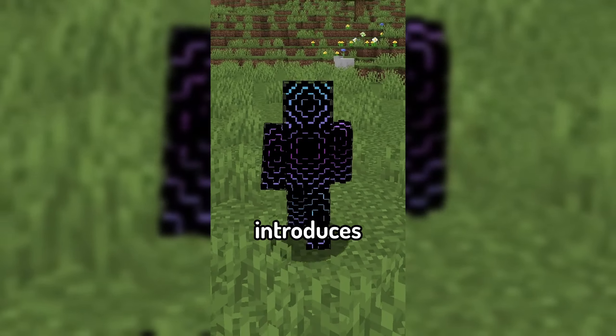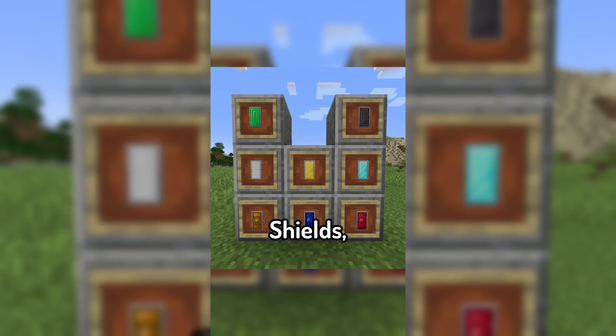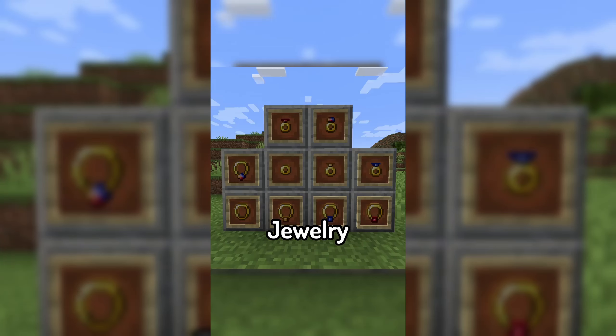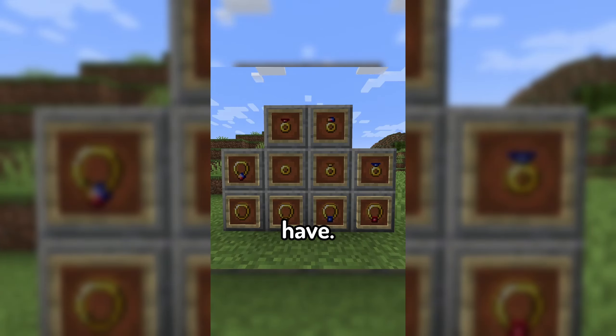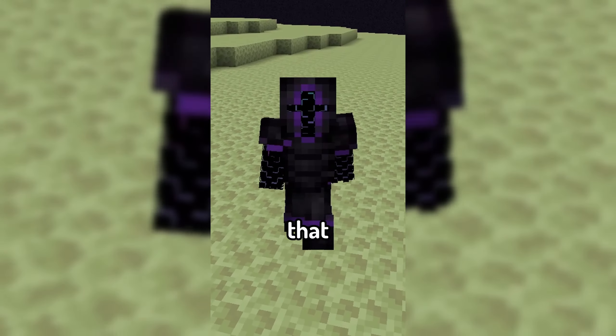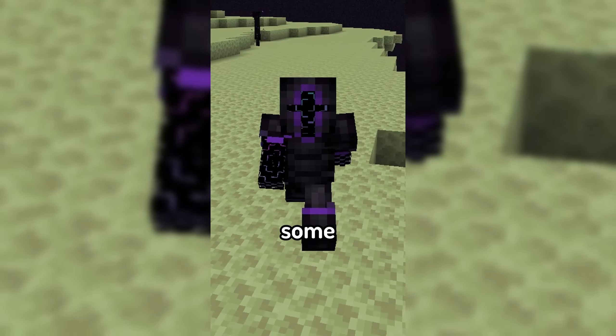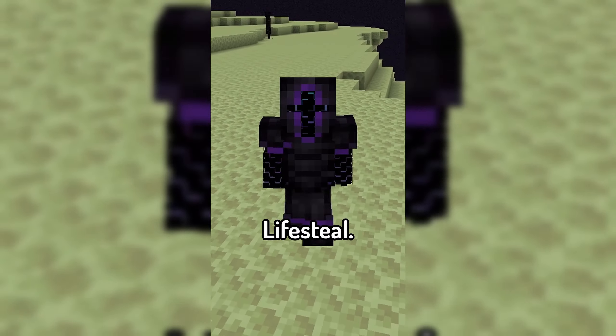On top of this, the mod introduces all new types of bows, crossbows, shields, horse armor, and jewelry, which actually gives you different effects based on which one you have. The crowning jewel of the mod though is Dragonix, the ultimate tool and armor upgrade that gives all of the benefits of the three other added ores, along with some special ones, including lifesteal.